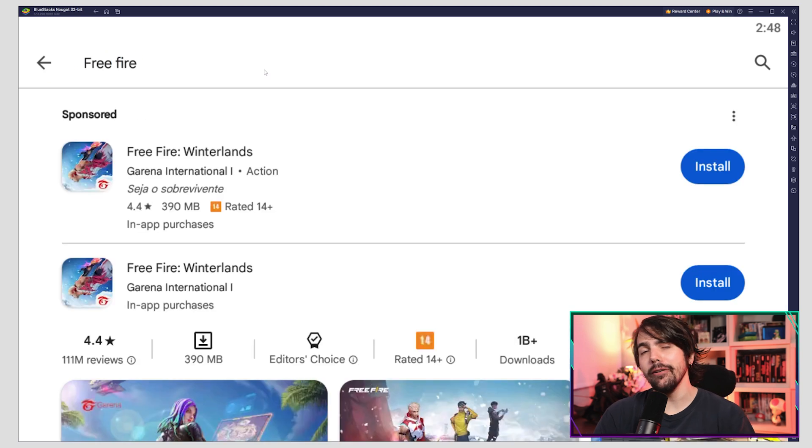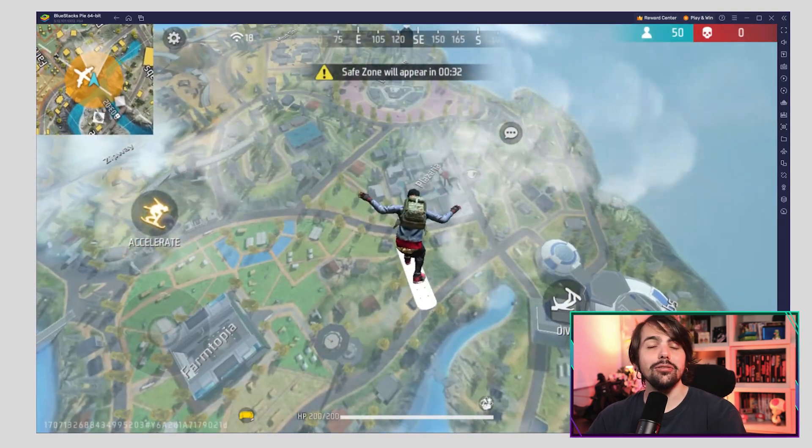Now search for Free Fire and simply click on Install, and with that you're all set to dive into action.